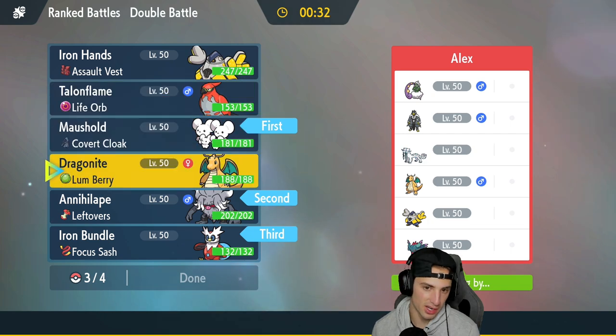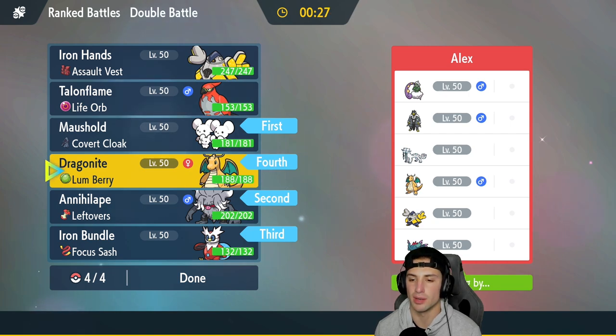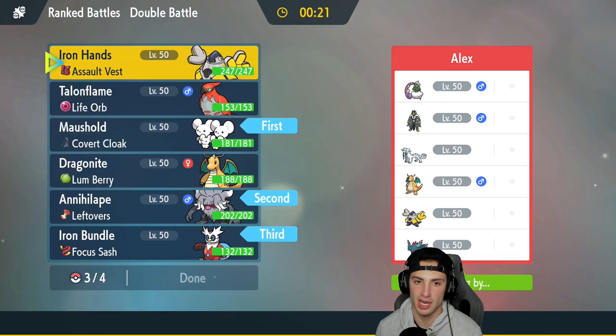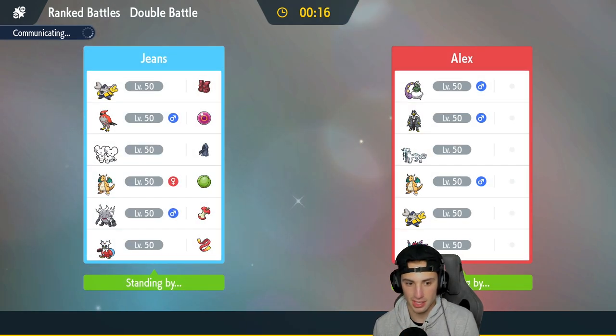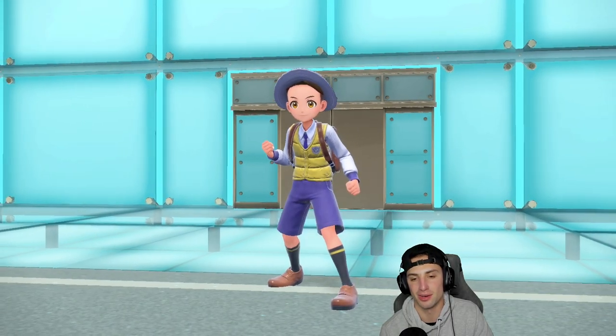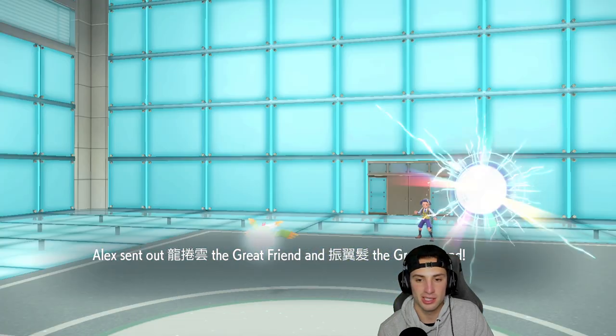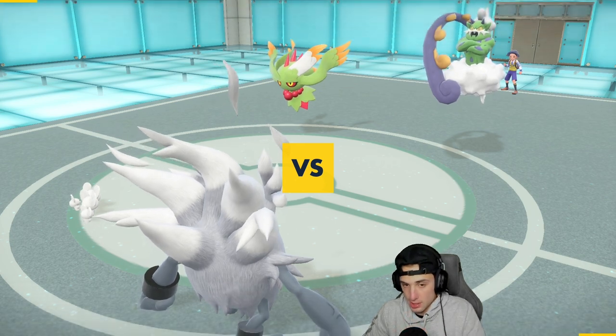Last slot let's go Dragonite for the Extreme Speed — actually I really like Iron Hands, especially Heavy Slam to take out Fluttermane, so I'll bring Iron Hands. We're not bringing Talonflame this match — we'll use it in the third battle. We're bringing the big dogs: Annihilate and Mousehole. They end up leading Fluttermane alongside Tornadus.